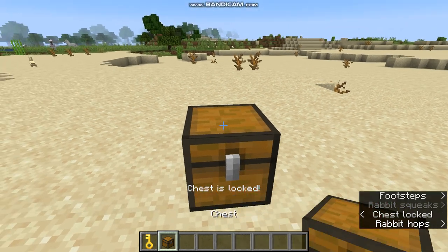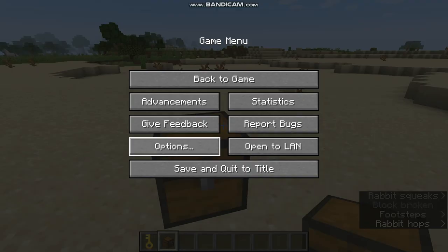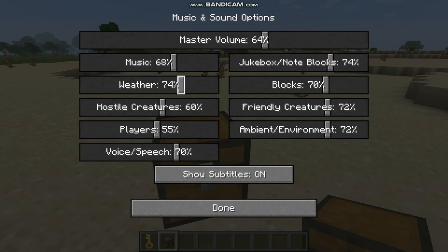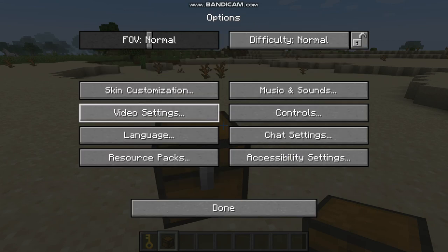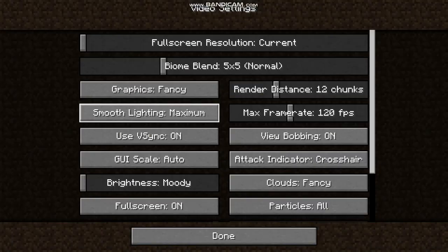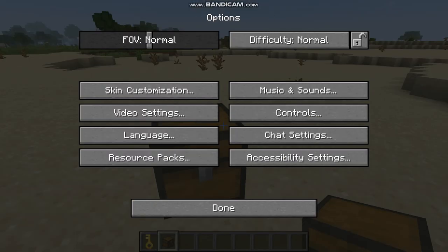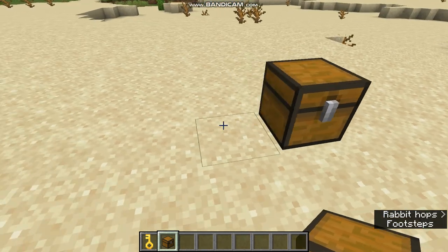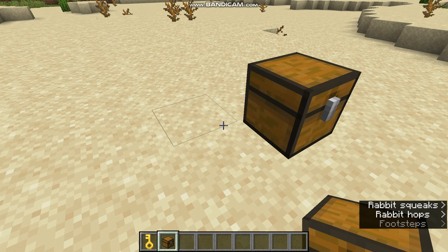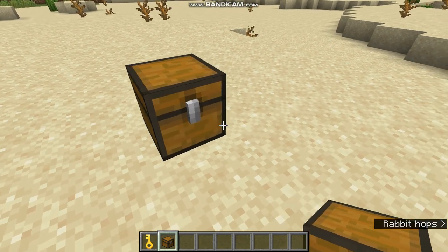It uses durability, which is pretty cool. It says the chest is locked, and you can't interact with it unless you use the key. Oh, this is really loud.